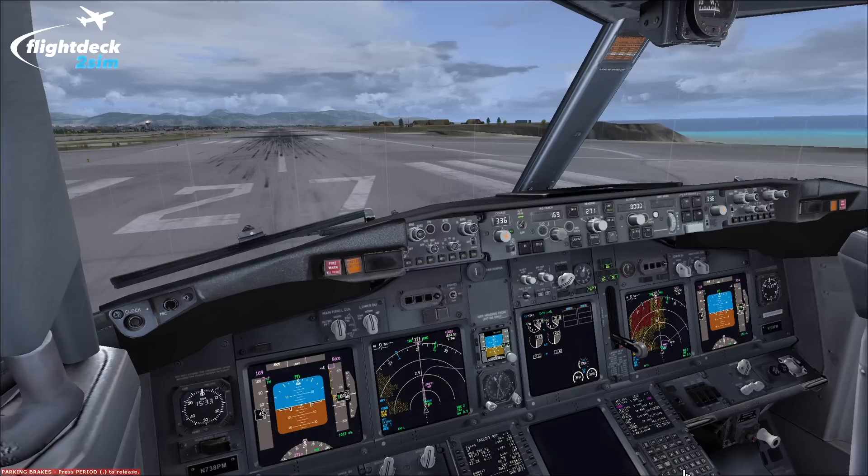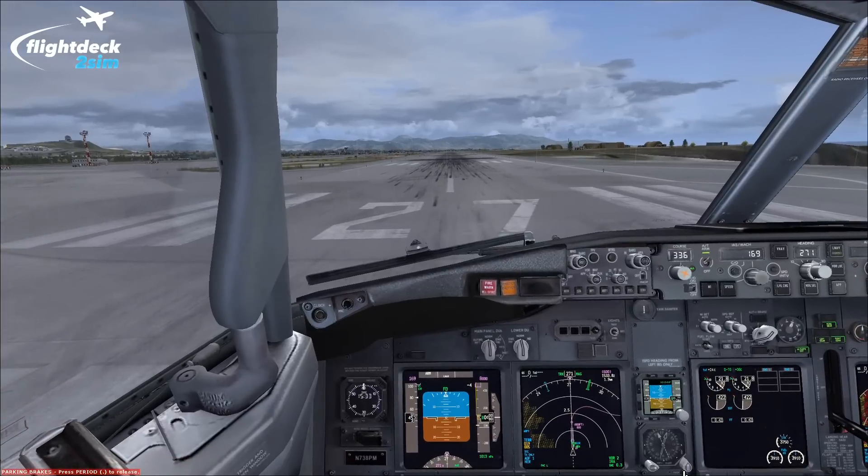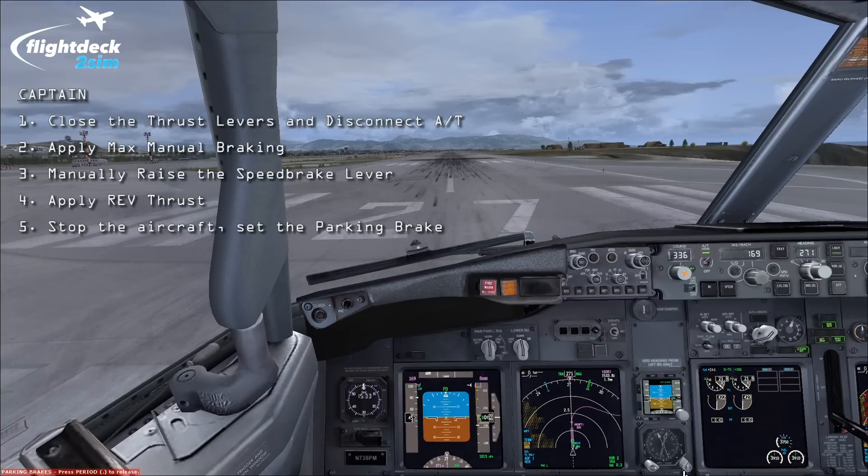In the emergency briefing, the captain states that above 80 knots he will only reject the takeoff for those four reasons: fire or fire warning, engine failure, predictive wind shear warning, or if the airplane is unsafe or unable to fly. He then explains what he'll do if he wants to stop: if he calls 'stop,' he will simultaneously close the thrust levers and disengage the autothrottle.